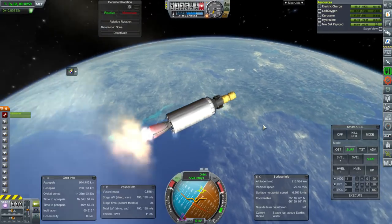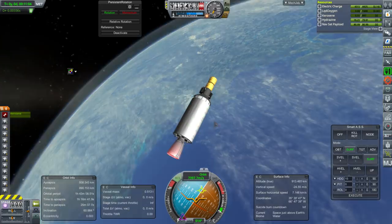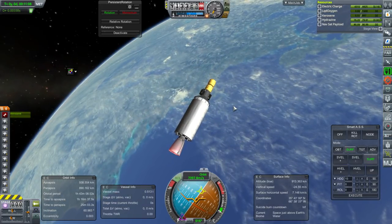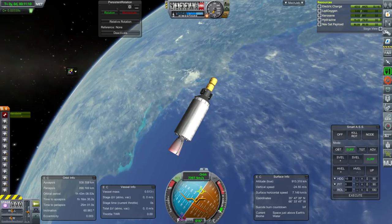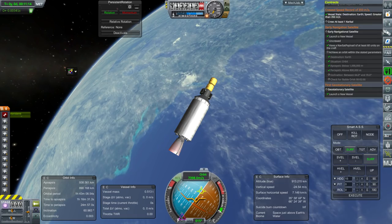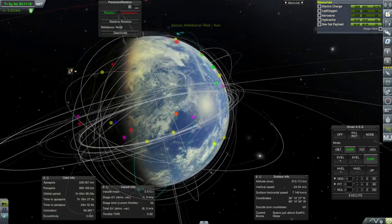We've got an orbit, but we're not quite at the right inclination. We do still have the hydrazine — can it correct 4 degrees of inclination? Actually 3, right? It said between 64 and 70. Everything else is fine. If only I had launched to the right launch azimuth in the first place, it would have been easy.